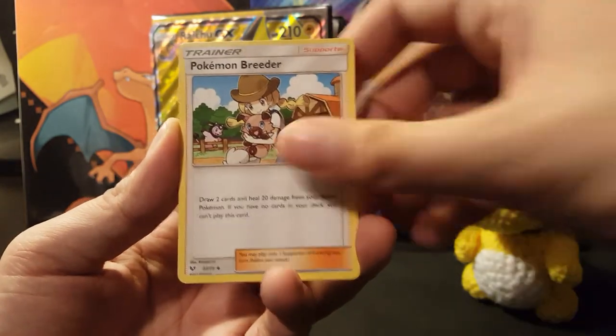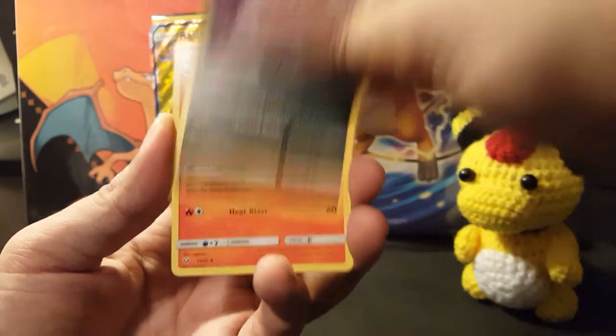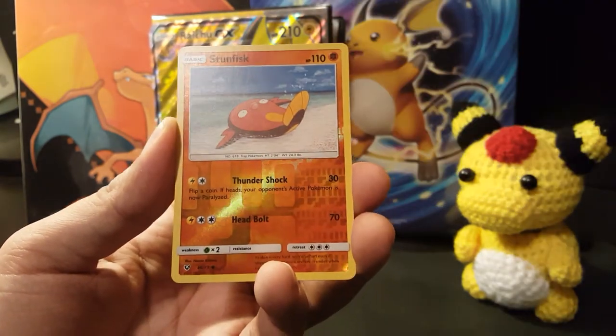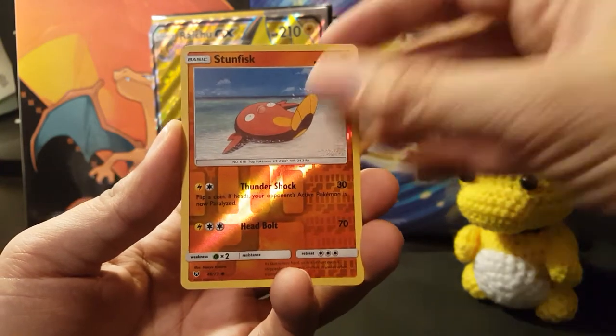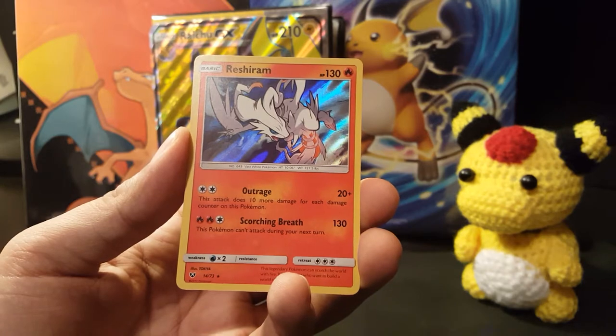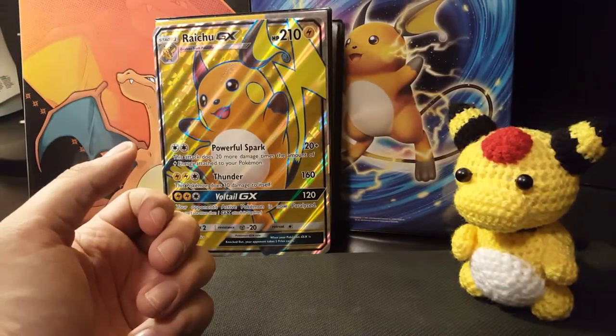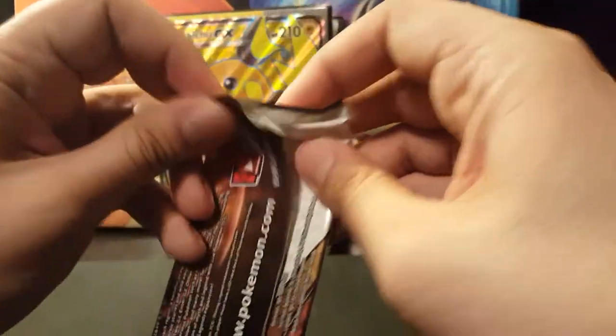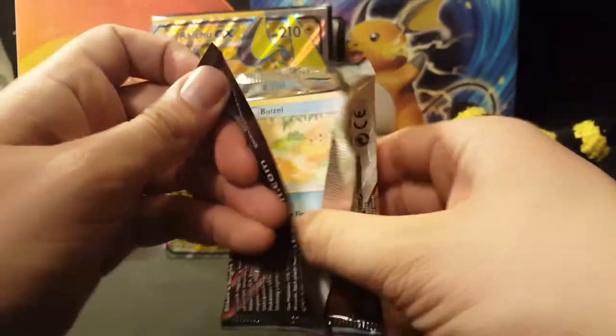Pokémon Breeder, Spiritomb, and we have Volcarona, then a Stunfisk — just being useless — and the rare is another Reshiram. So we have three holos so far which is cool, but no Shining Legends, no awesome full arts. This Sun and Moon set has really jingled my jangles.